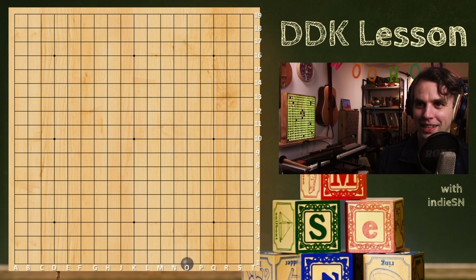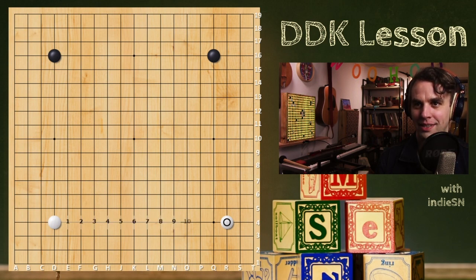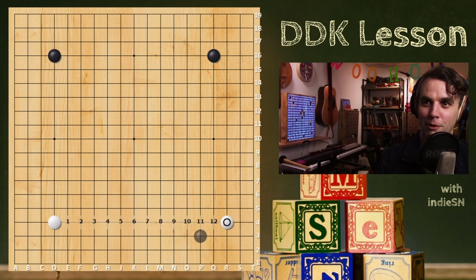Let's go. Back to the beginning. You are black — so far, so good. You're taking those big points, the star points. Move four is already questionable, and I'll explain why. In general, there's another aspect where you want to play on the widest side of the board first. Since there are 12 spaces here and only 10 spaces everywhere else, the bottom side is going to be the widest side of the board for you.